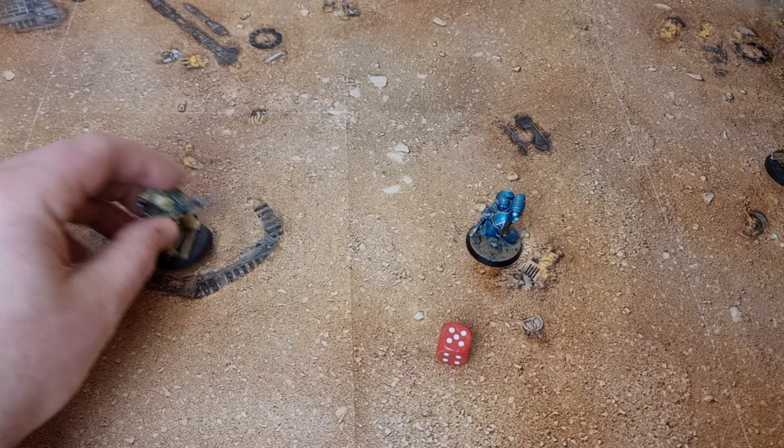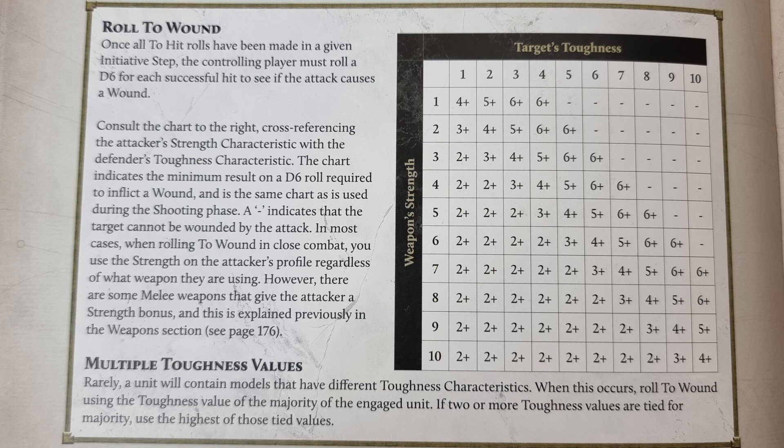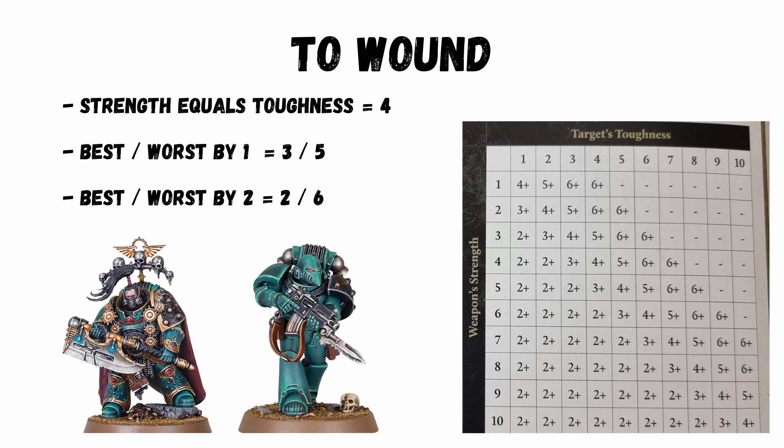To wound is basically the same as 40k for everything other than against vehicles. Comparing your weapon strength to the target's toughness gives you what you need to roll: if they match it's fours, if you're one different higher or lower it's threes or fives, if you're two different higher or lower then it's twos and sixes. The best you can roll is two and the worst is six. Pretty familiar, just without the double rule as in 40k.